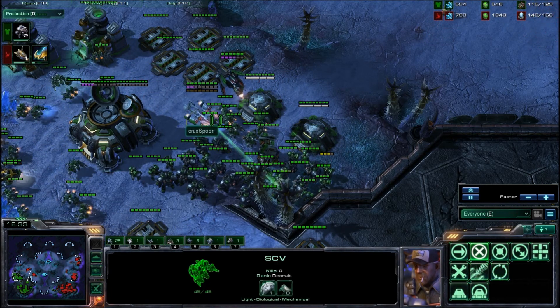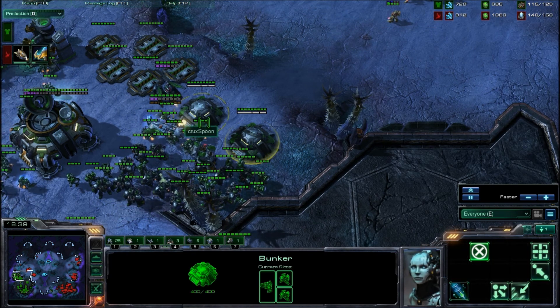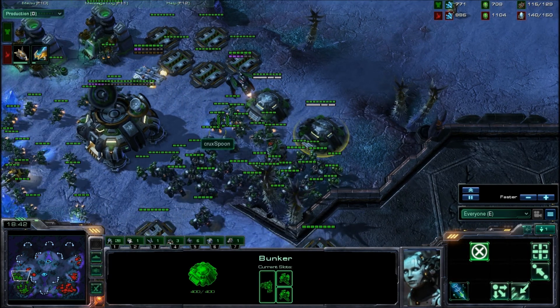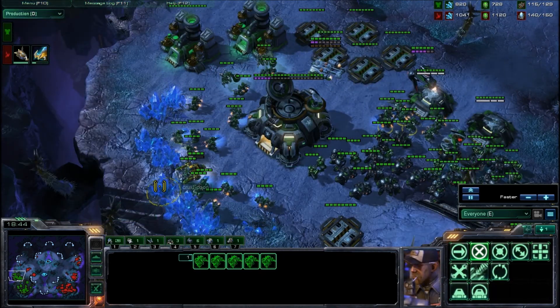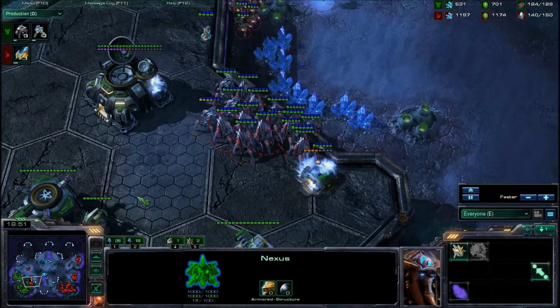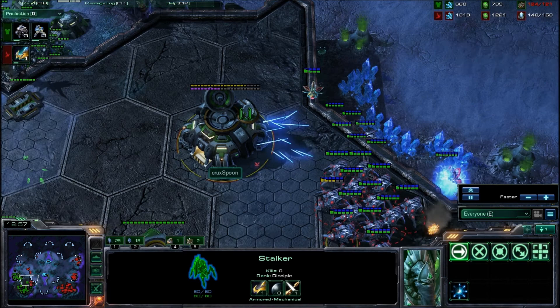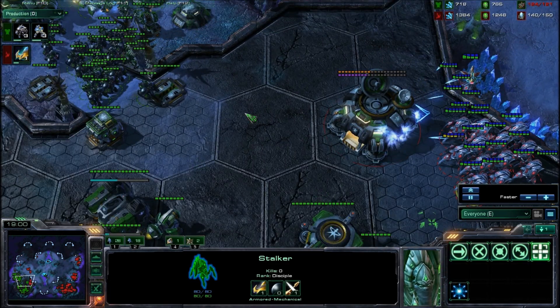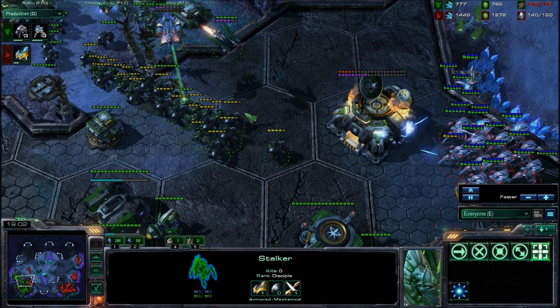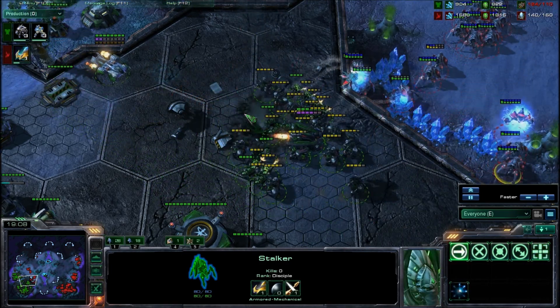We have a lot of idle SCVs here for Spoon — they are here just to repair the bunkers. But you can actually just send them back mining, and if you do see the attack, that is when you send those SCVs to the bunkers. We have Blink now for Pink, being able to blink up the ledge, so he can do a lot of damage here. But instead he's going for the Orbital Command — he should blink out right now and get the heck out of there.